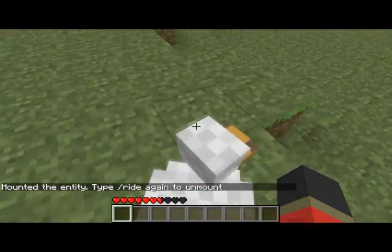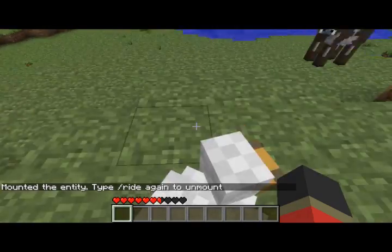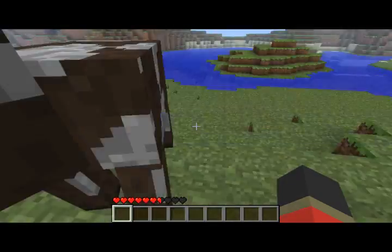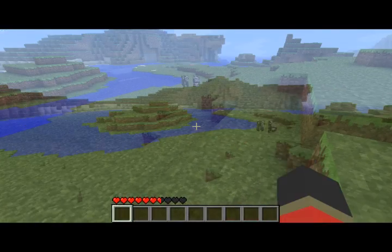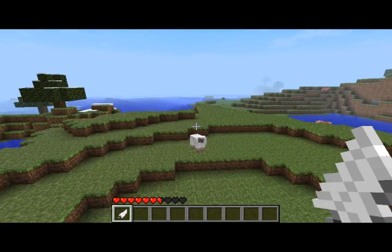Jump! Jump, chicken! Go on, jump — I want to fly. Okay, I'm apparently not getting the full experience from this chicken; I think he's cheating me out. Oh whoa, okay — when I hit him he starts flying. That makes sense. He's not going to fly. Let's go ahead and get this on.